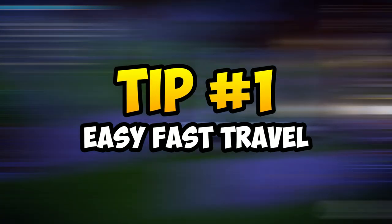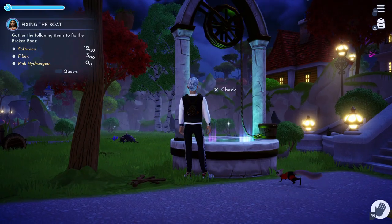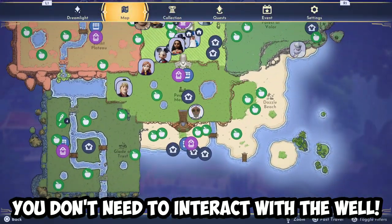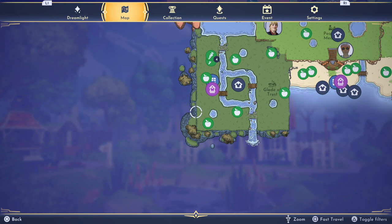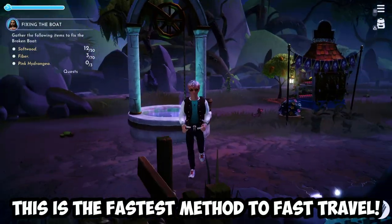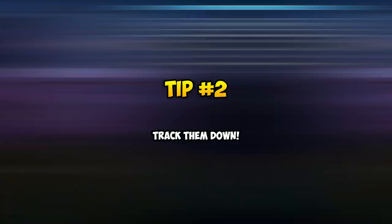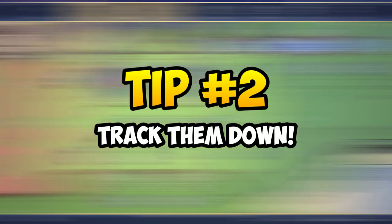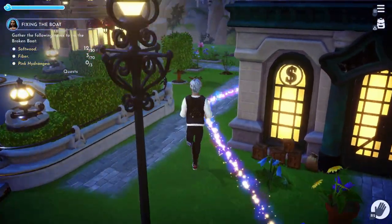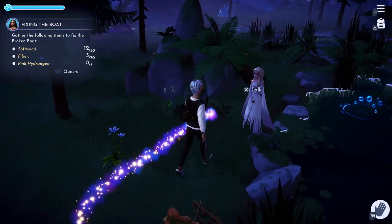Tip 1 is the fast travelling system. You are able to fast travel around the world of Disney Dreamlight Valley via wells. One crucial tip is that you don't need to interact with the well to actually fast travel. Instead, just open up your map and simply select any of the wells you have unlocked — that will allow you to fast travel from anywhere on the map. This is important because sometimes you might find yourself stuck due to a bug. For tip 2, you can track down villagers in your valley by simply selecting them from the map, which is great since they could be anywhere.